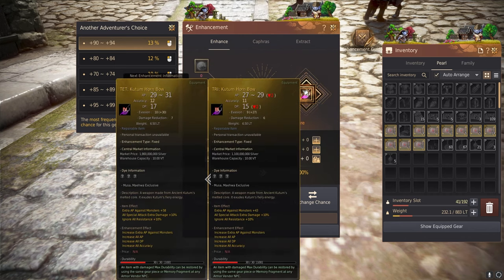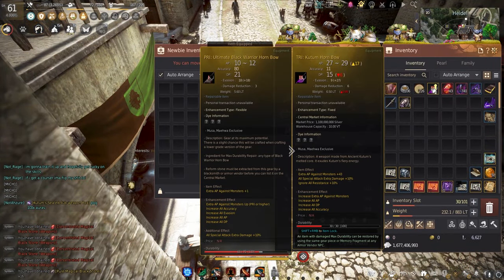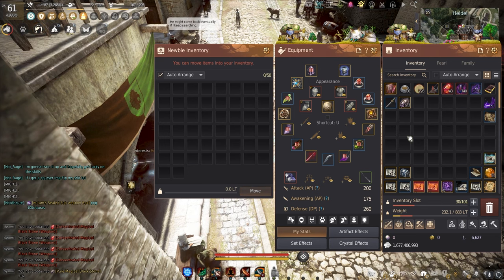Having it at Tri is so nice — we will definitely take that. Now that we have a Tri Kutum, that does decrease my DP down by 6, which is fine because we now have a 17 AP increase. Our accuracy goes down as well, but under the item effect we now have an additional plus 42 extra AP against monsters compared to the ultimate black warrior horn bow, and then plus 10 ignore all resistance — which truly is very significant and will help so much. 200 AP flat, 260 DP — we are now 460 gear score and that feels amazing.